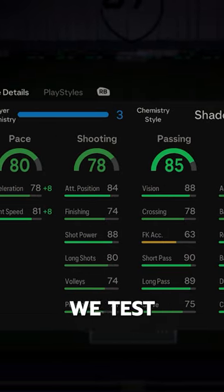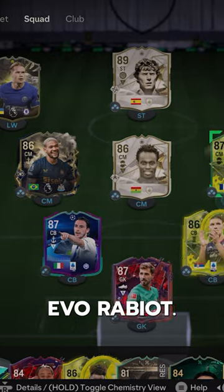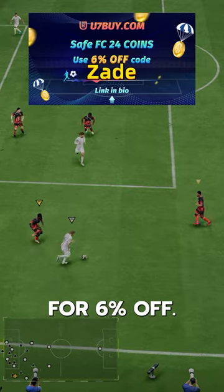Welcome to Baller or Bust, where we test FIFA cards so you don't have to. Radioactive Evo Rabiat — we acquired him for free via Evolutions. If you need FC24 coins, check U7 by Codes8 for 6% off.